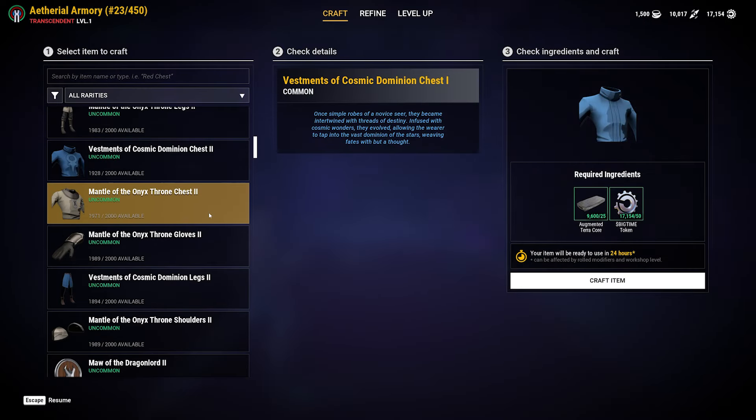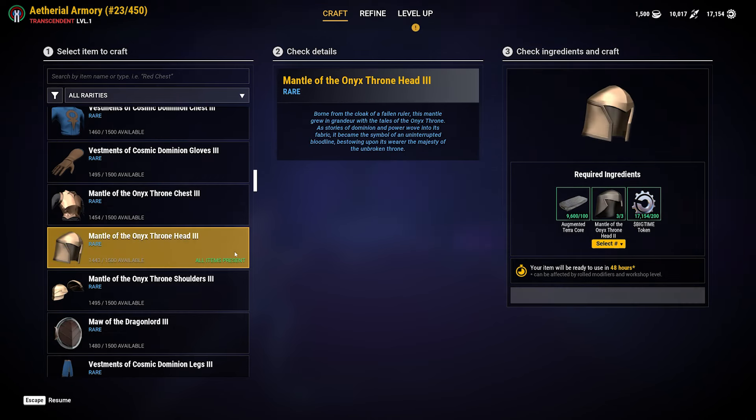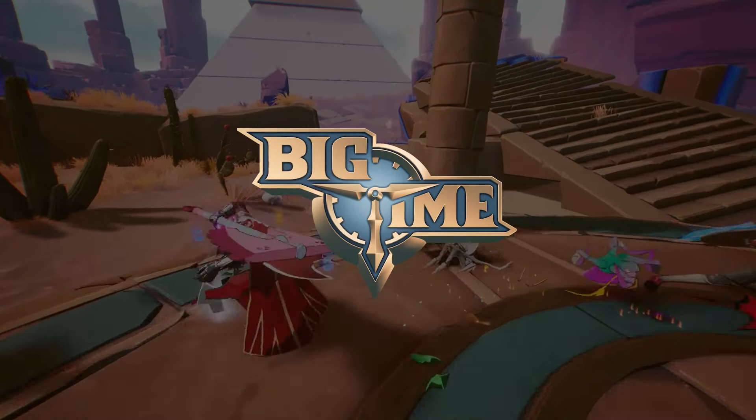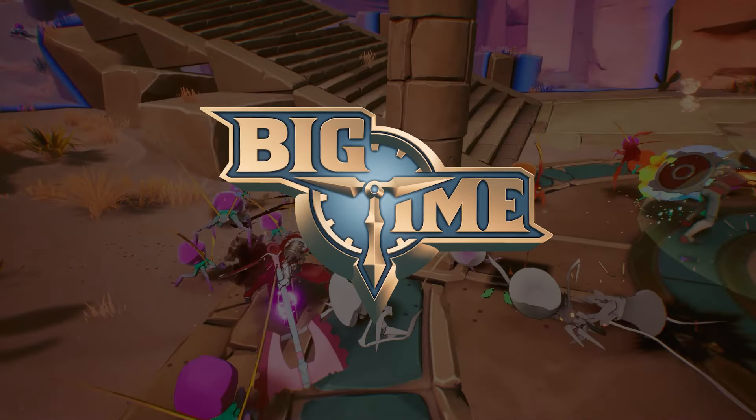Got three uncommon helmets? You can use those three to upgrade into a rare helmet. All you need is three of the same type of collectible with your resources, and you can upgrade to a higher rarity. And there you go — now you have all the basic info you'd need to start crafting in Big Time.